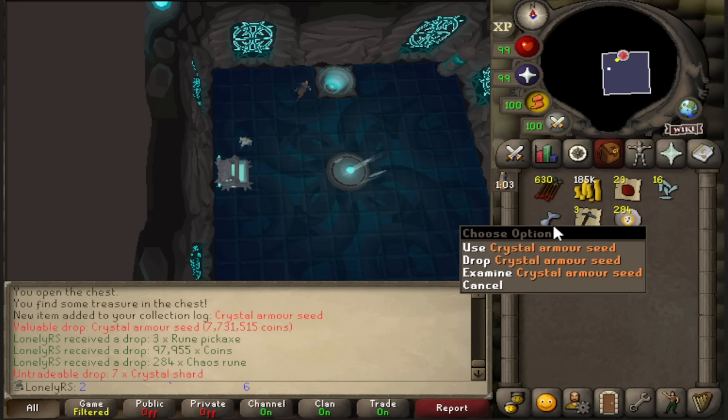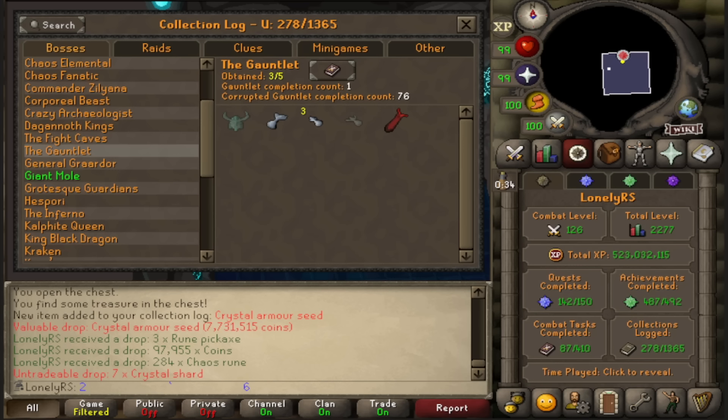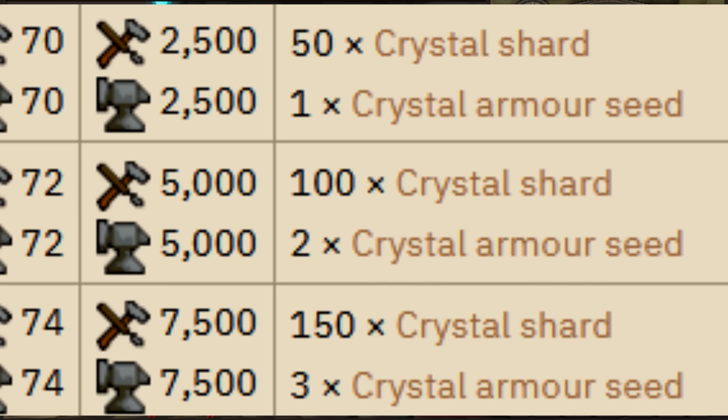I think the first thing I'm going to make is probably the body and legs, since I'm frequently going to be using the bow whenever I get it on a slayer task, so the helm is much less important. To reiterate for those who might not be aware — the full crystal armor set takes six armor seeds to make: the body takes three, the legs take two, and the helm takes one. So at bare minimum I would want five if I'm ignoring the helmet for now, but I'm going to want the helmet at some point anyway.